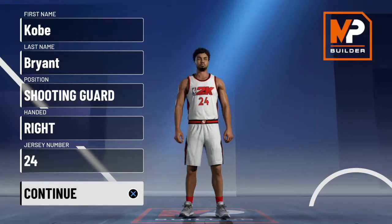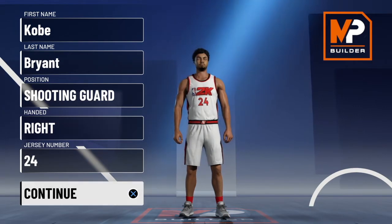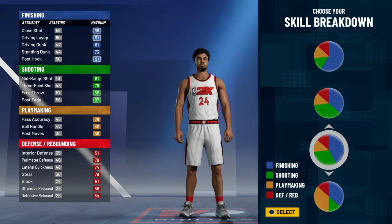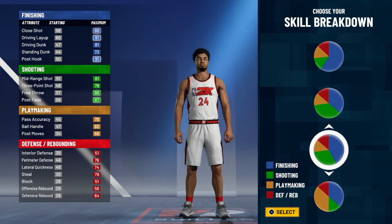Hey guys, it's Yanoz the GOAT here, and today I'll be showing you how to make the best Kobe Bryant build in NBA 2K21. Kobe Bean Bryant, the Black Mamba. We're gonna be making not rookie Mamba, not veteran Mamba, but Prime Mamba himself.